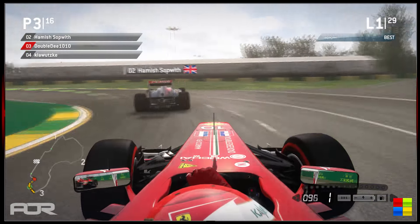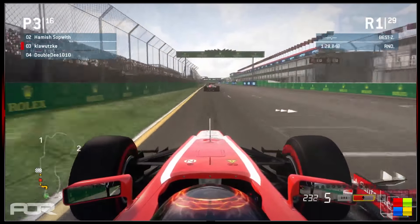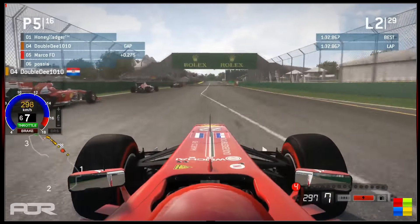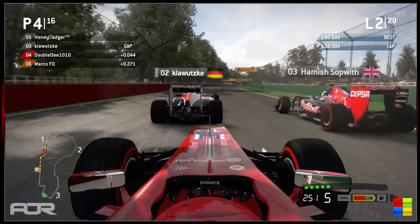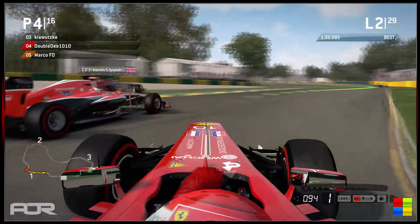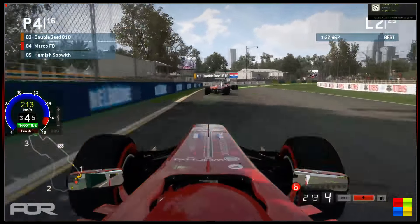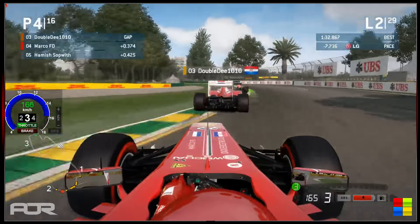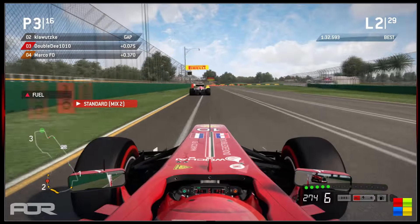Marco FD having a peek outside, thinking about having a look at his teammate. Hamish makes a big mistake through turn 2 — that puts Klawitski side by side, and it gets messy into turn 3. Klawitski gets the cutback as Hamish runs off into the gravel, losing several positions. Marco FD is now up into 4th after starting from 6th, right behind his Ferrari teammate Double D. So the two Ferraris are in the top five. One Ferrari is down a position but the other is up a couple, and hopefully we won't be seeing contact between the two teammates.